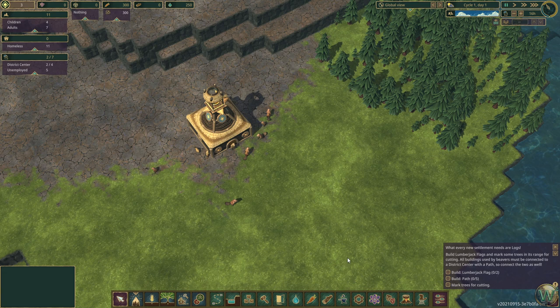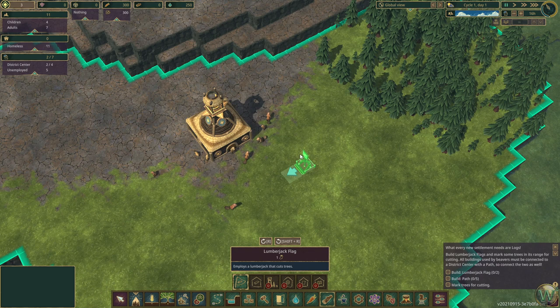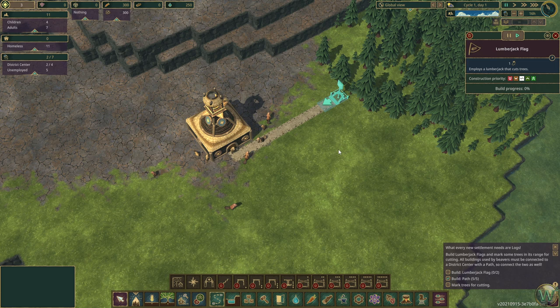We're going to go ahead and build the lumberjack flags. One of the things with these, as the tutorial says, is that all buildings must be connected via a path. So I'm just going to run a path horizontally across the front of the district center, and then put down a path from there to the lumberjack flag I placed on the edge of the trees. They should now start going to build the lumberjack flag.